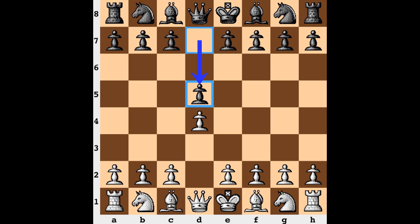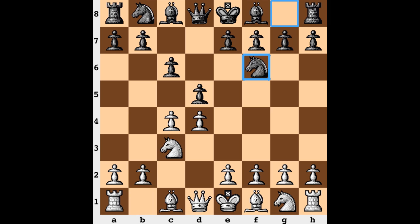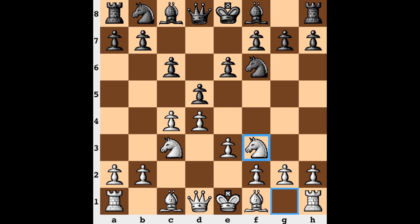In fact, the first 5 moves of this game are identical to games 2 and 4, namely C4, C6, Nc3, Nf6, e3, e6, and Nf3, a6.